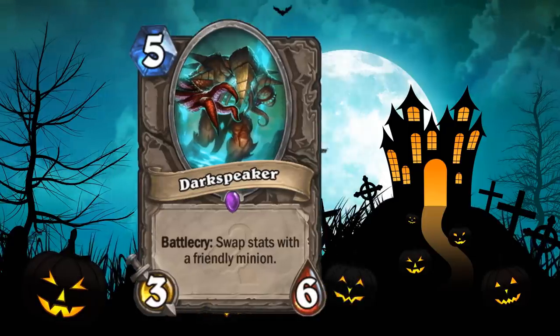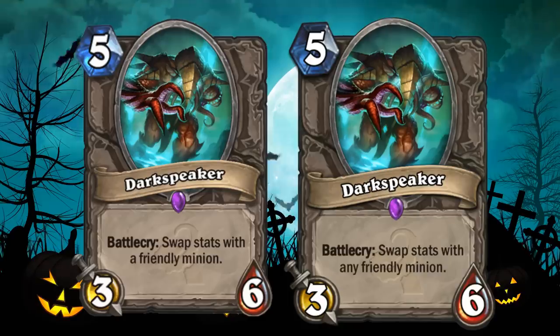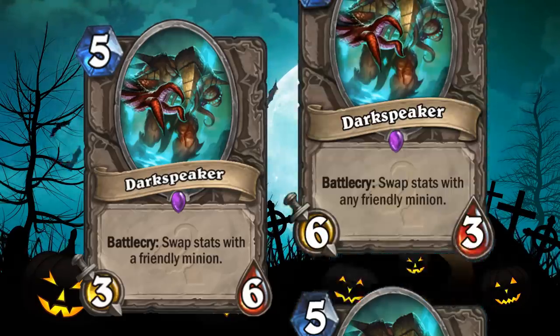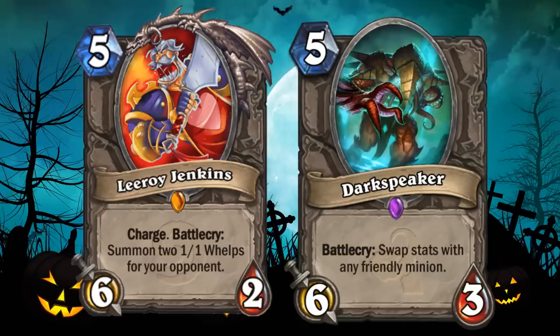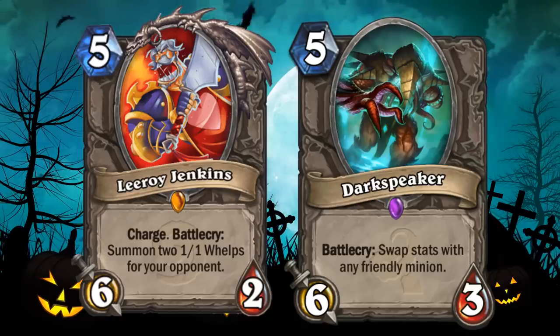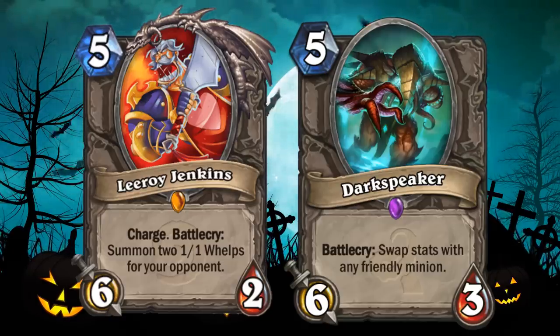If Dark Speaker let you swap its stats with any minion, it would be way less bad and potentially playable. Even reworking its stats to be at minimum a 6-3 would put it on par with Leeroy Jenkins, serving as a funny way to reduce the health of big taunt minions, while still being a low-statted situational minion that relies on board synergy to get decent value.